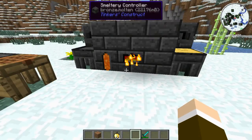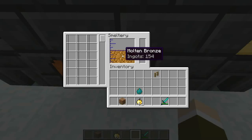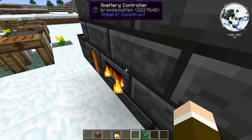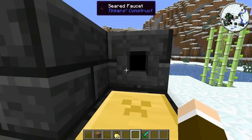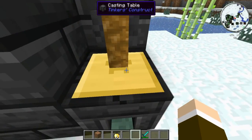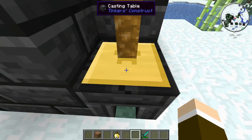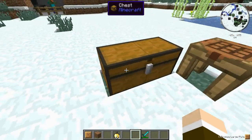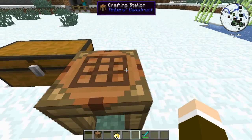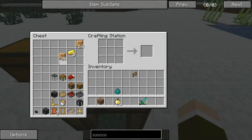First thing you're going to want to do is make a lot of bronze — 192 ingots worth of bronze. Because you're going to need to take all that bronze, put it in the smeltery, and pour it all out into 24 total large bronze plates. You're going to use these plates to craft the armor itself. You craft it just like you would iron armor or diamond armor in a crafting table, but it just takes the plates instead of normal ingots, which is why you need just so many of them.